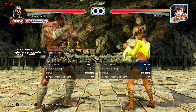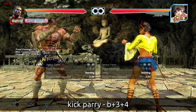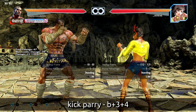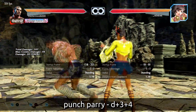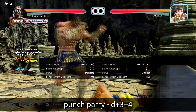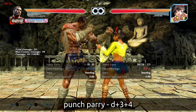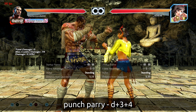The final pieces are Fahkumram's parries. He has a kick parry in back 3+4 — grabs the kick and retaliates automatically with no control over the follow-up. The punch parry is down 3+4, which Bruce also had. On counter hit it does nothing special — they just fall. However, if it Sabaki-parries a punch, you get a full combo. That only works during the parry, not on counter hit or any other time. It's an interesting twist — if you have a good enough read on your opponent, catching those parries will intimidate them from trying to counter-poke.